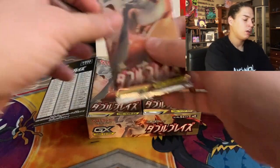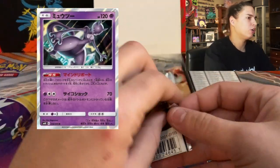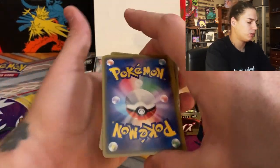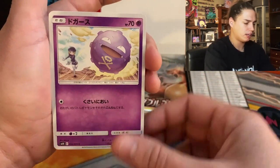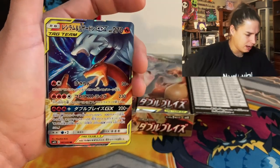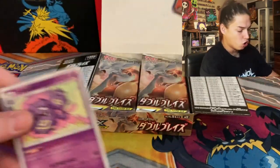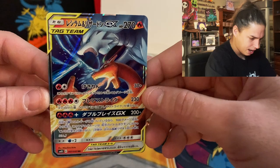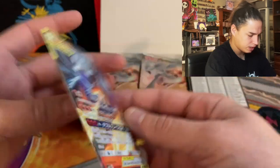There's the snorlax hologram, the mew, the mewtwo — there's a bunch of gas, gold cards, rainbow cards. We really want those reshizards and that red charizard. Second pack — boom, we get a reshizard! Check it out, that's gas. The centering looks fantastic.